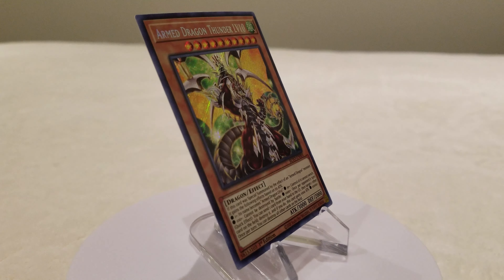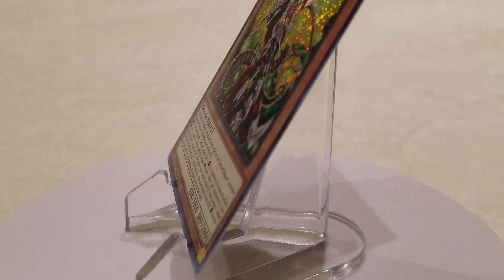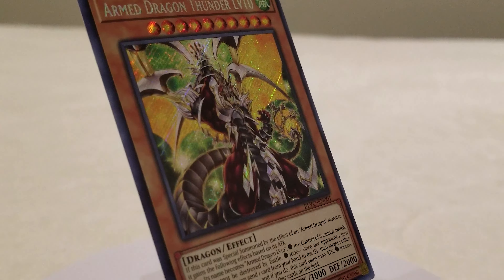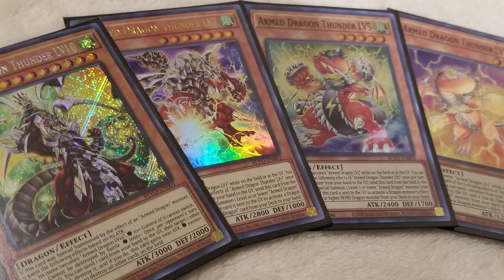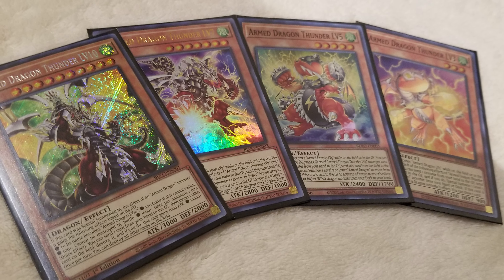Right on summon, Arm Dragon Thunder level 10 immediately gains the effects of being named as Arm Dragon level 10. Control of this monster cannot switch, it cannot be destroyed by battle, and once per turn as a quick effect, it can destroy a card on the field by sending one card from your hand to the graveyard as cost. The 10,000+ attack effect allows you to blow up the entire field except itself, though achieving that high an attack is difficult and not the main goal. All Arm Dragon cards also gain their respective original names while on the field or in the graveyard, excluding Arm Dragon Thunder level 10.